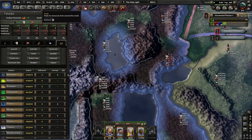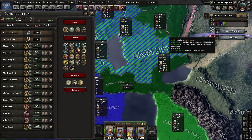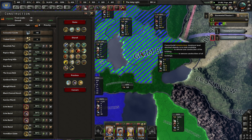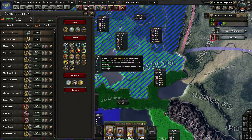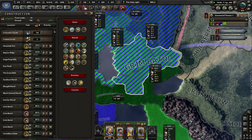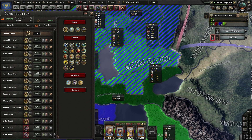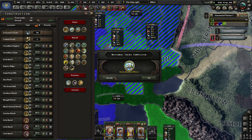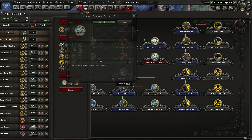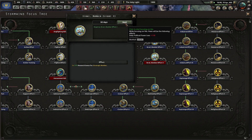Now I need to upgrade the infrastructure in here and in here to the maximum, otherwise that's not going to go well for me. All the way to the top, all the way to the top. Can I zoom that all the way down? All the way to the top. Let them build for a while — otherwise my troops will starve and die.